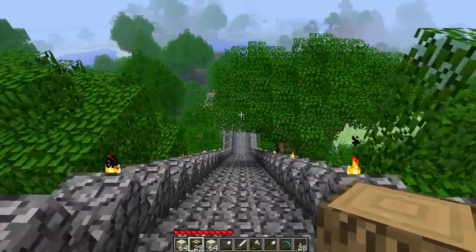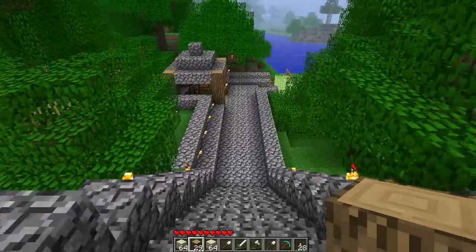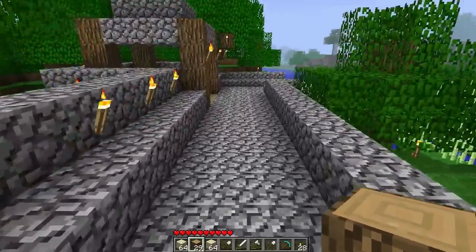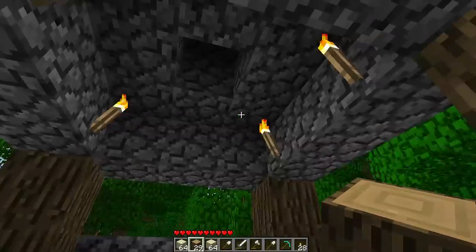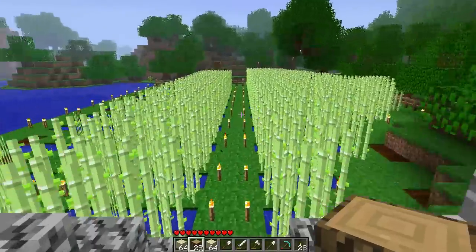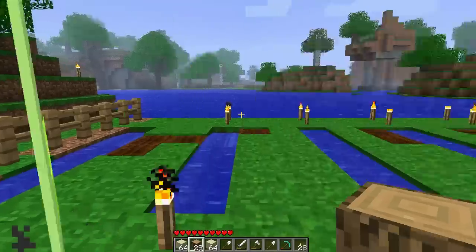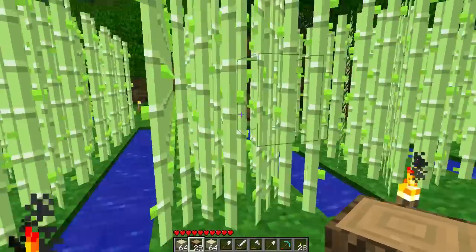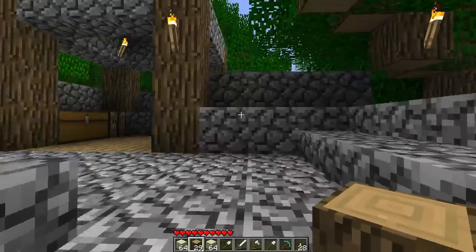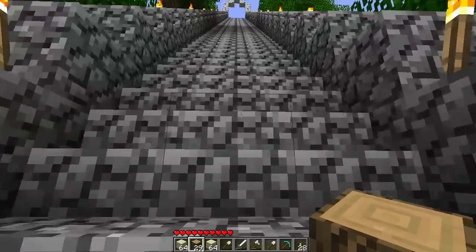Let's continue our tour. This is a way down into the rainforest biome, and down here you get your little canopy tree, very nice. Then we have a little workshop right here, and then down into the sugarcane farm - pretty nice and pretty productive too. I'm working on some wheat and we've got a good system going for that.